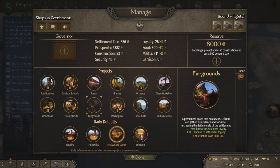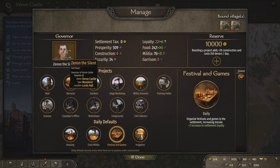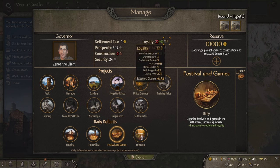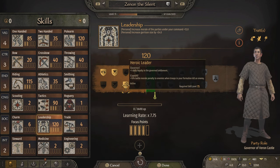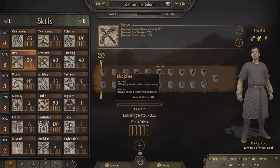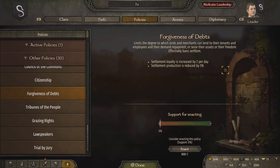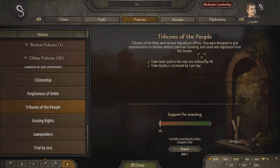Now you shouldn't have any problems with losing loyalty or construction. Some helpful tips that will make it easier: hire a companion with the same culture as the fief and place them as the governor. This will give a bonus to loyalty. If they have 75 in leadership, 50 in riding, or 150 in bow, you can also give them perks that raise loyalty by 1 per day. Some policies in your kingdom can also be helpful if they can be voted in. Forgiveness of debts will increase loyalty by 2 per day, and tribunes of the people will give 1 per day.